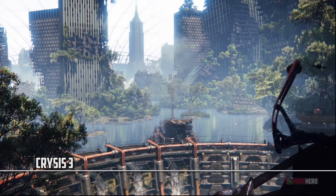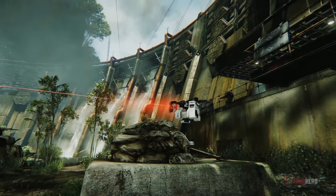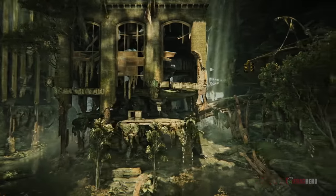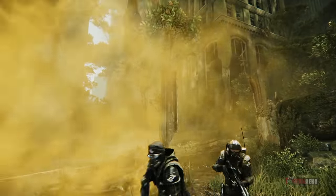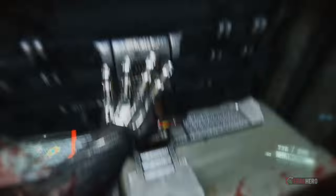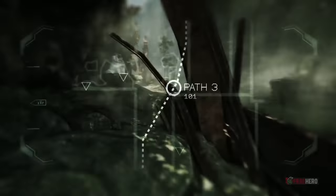The third installment of the Crysis series is a first-person shooter that was released in 2013, and is often regarded as the best 'did my PC melt due to high requirements' test. The game is powered by Crytek's proprietary engine CryEngine 3 and includes some of the most innovative features developed back then. The ones that definitely deserve to be mentioned are the volumetric fog shadows, the dynamic caustics, and the improved dynamic vegetation.